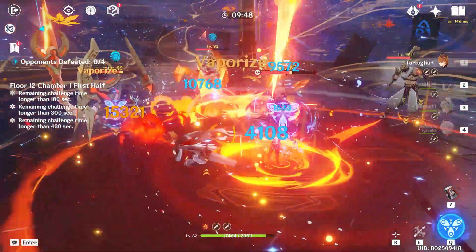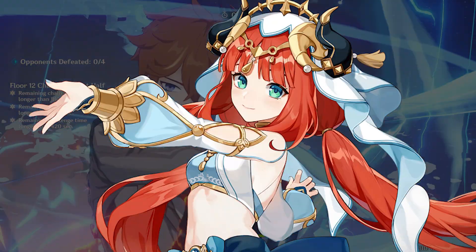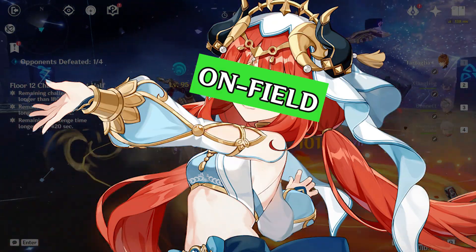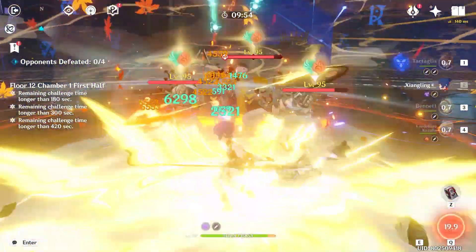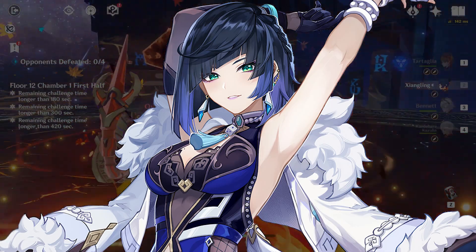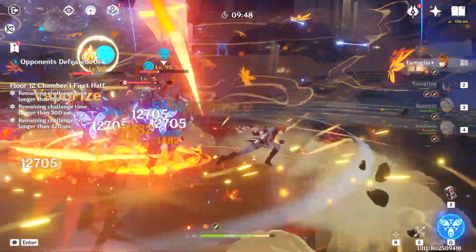As for the rest, I'll make it short. The 2-piece set is good for Nilou. The 4-piece set could work, but you need to use her as an on-field character, which some people don't really do. This domain will also be good for Yelan — 2-piece of both might be a great option, even more so if you have her at C6.